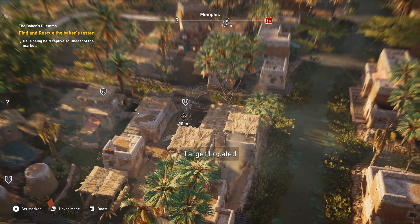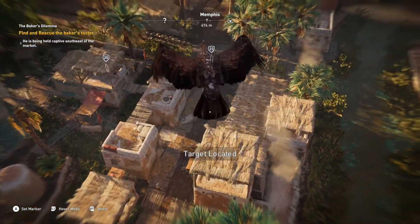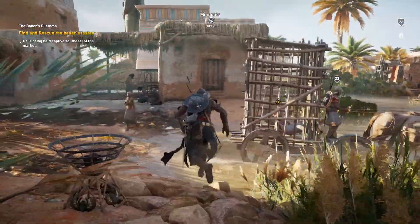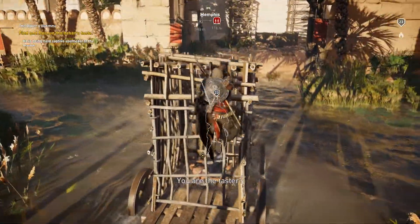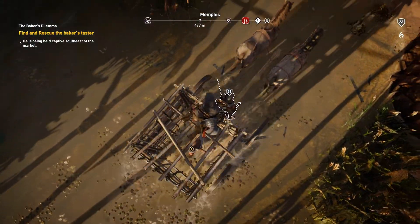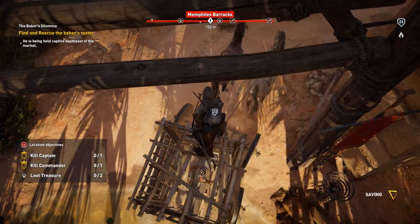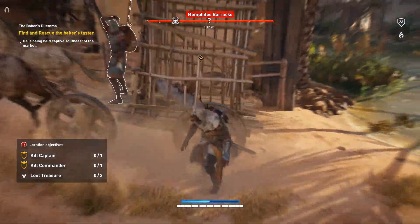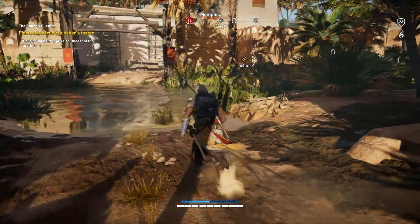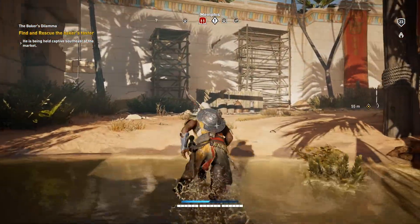He is in a traveling caravan, so go ahead and fly your eagle like an eagle and pinpoint that bad boy — target located. The baker will be on the move. Perhaps the easiest thing to do is just interact with the caravan from behind, open the door, and let him out. I tried to make things a little difficult — I wanted to take out the dude driving, but he spotted me and started hauling off — straight disaster.